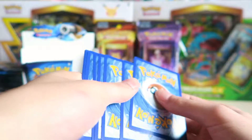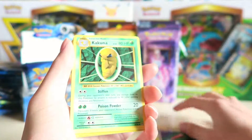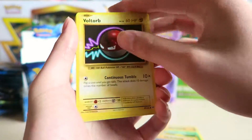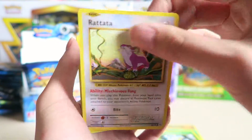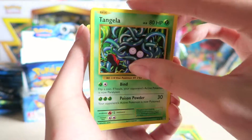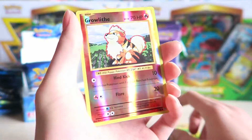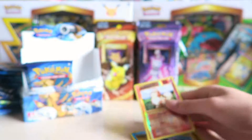Okay, what do we have? We have Full Heal, Kakuna, Charizard Spirit Link, Voltorb, Weedle, Tangela, Staryu, Growlithe Reverse, and a Dewgong. Cool.